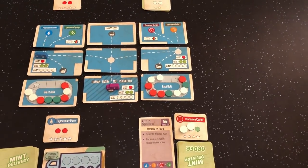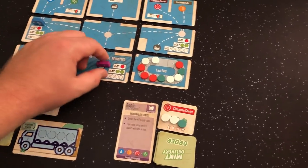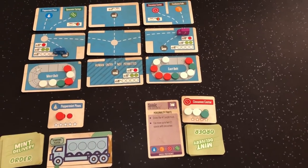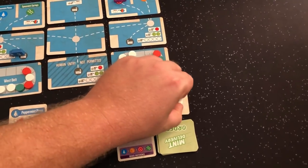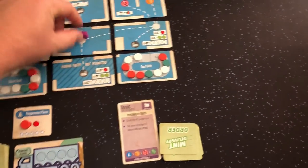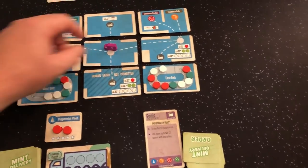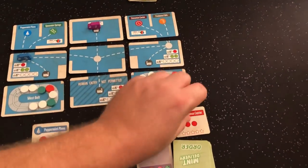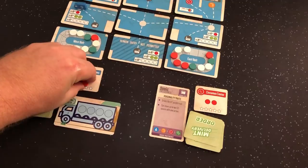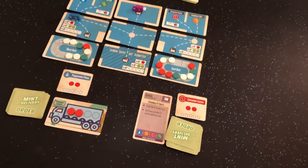That was my two actions. She's going to come up here, return these two mints — the west belt finally getting some action — and then move back out. I pick up this red within the first four and move here. She's going to move up and her second action is to take that. So I will not get to place the Peppermint Pines even though I'm all loaded up. I almost always put them directly on the AI — I don't think I ever overloaded past four, but now we'll count up the scores.